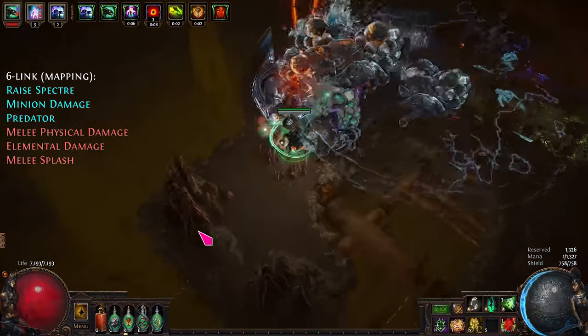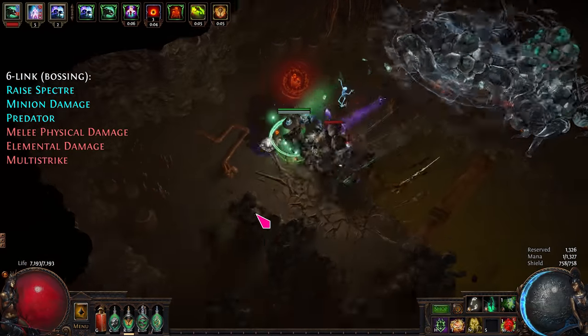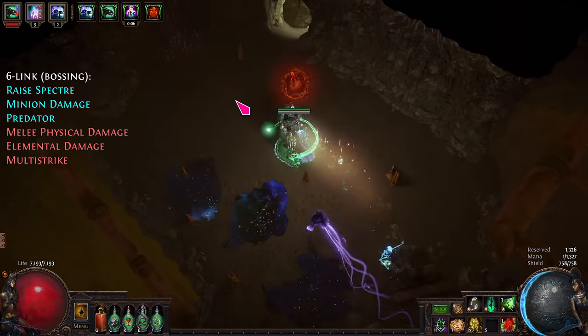For mapping, I'm using melee splash to improve clear speed. And for endgame bosses, I swapped melee splash to multi-strike for maximum DPS.